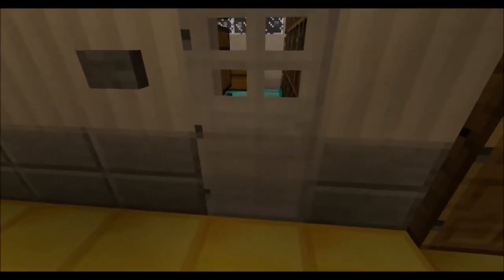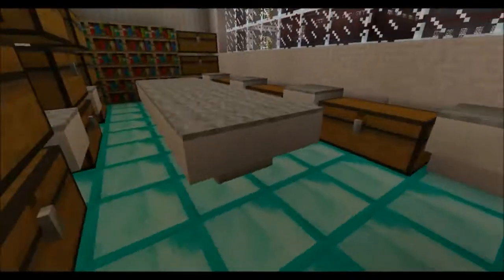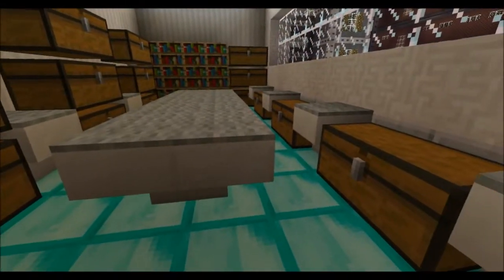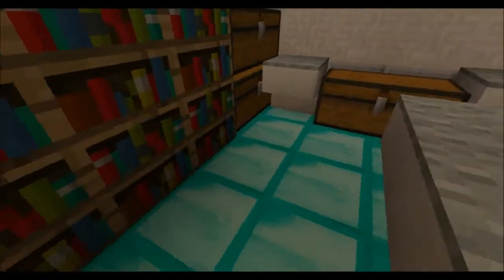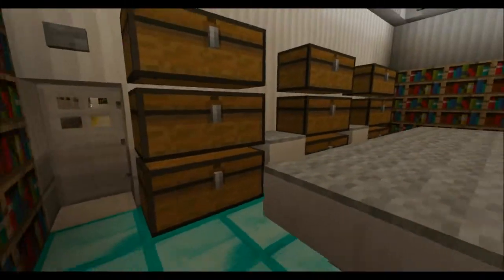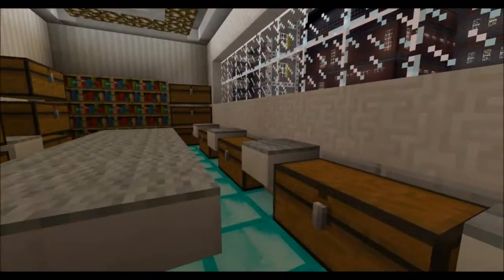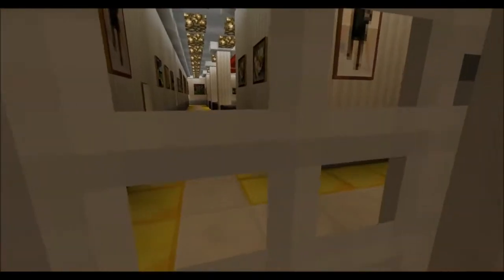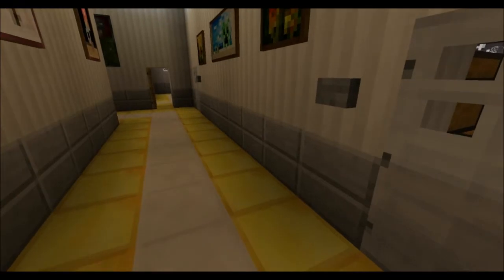When you see one of those receptionist people, you can tell what it is. This area is also locked because this is where nurses and doctors can go to prep medication, and they have equipment in here — it's a storage prep area for supplies and medicine. All this stuff is secure up higher in the hospital.